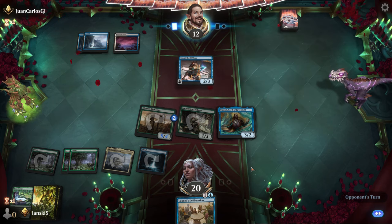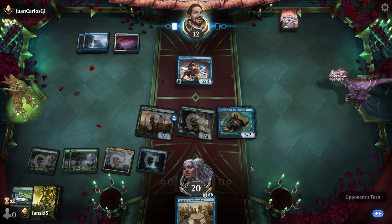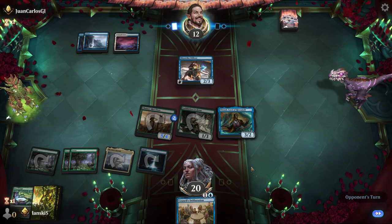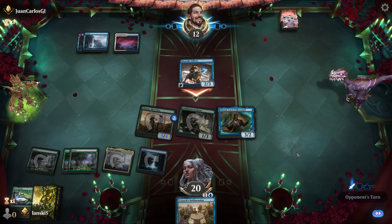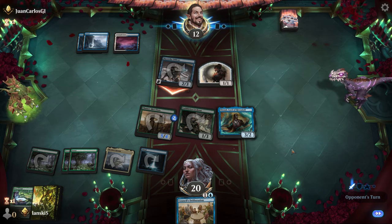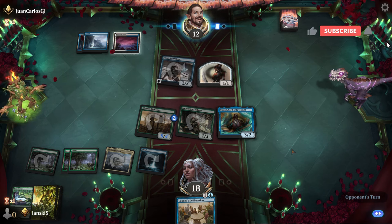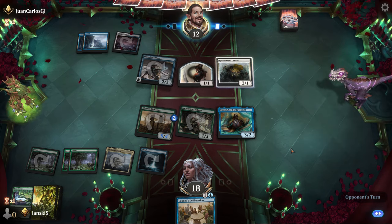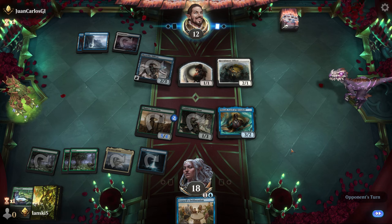This is a flying creature and we have some real struggles with flying creatures. None of the elves has reach — only Legolas, I think, but he's in the sideboard. I also put Shower of Arrows in the sideboard — the card where you can choose to either destroy an enchantment, an artifact, or a creature with flying.